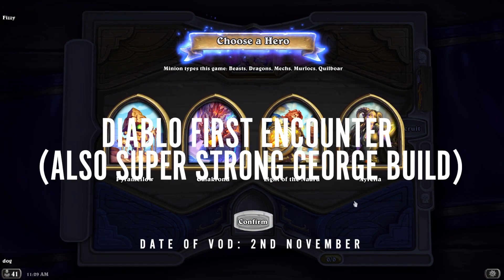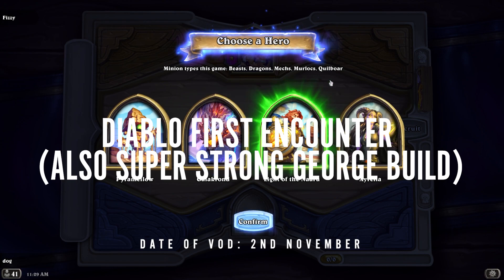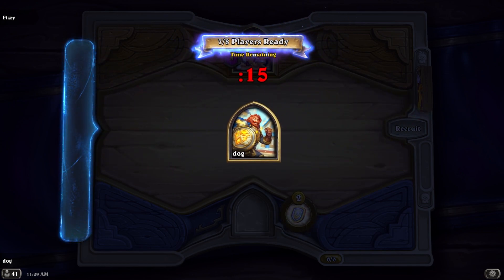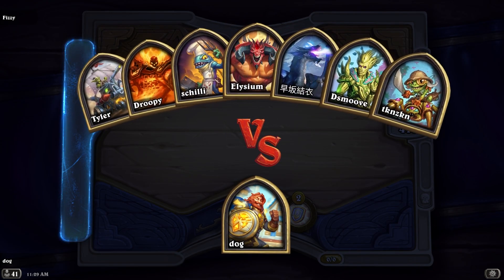I don't want Galakrond here, it's a bad lobby for him. George is the best with no quill. Oh, there are quill boards — why isn't quill board listed at the front? Usually quill boards are listed at the front, right. Wait, do they change the order on it? Diablo's good if you're not the one playing him. Cool, they changed it to alphabetical. Yeah, thank god — there's a Diablo in my lobby.